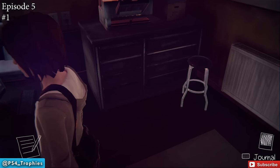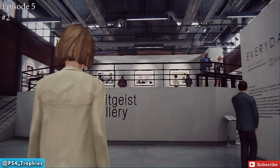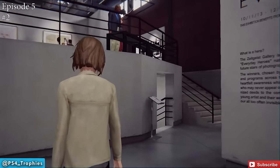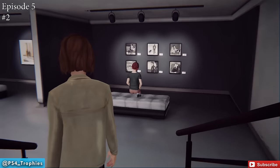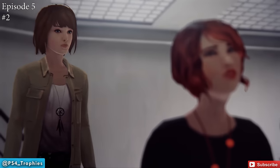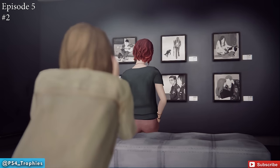Moving on to the next one: you'll be out of town in an art gallery. As soon as you gain control of Max, go down the stairs and look for a lady right in front of you — she's got a camera behind her. Take the camera and take a photo for our second optional photograph.